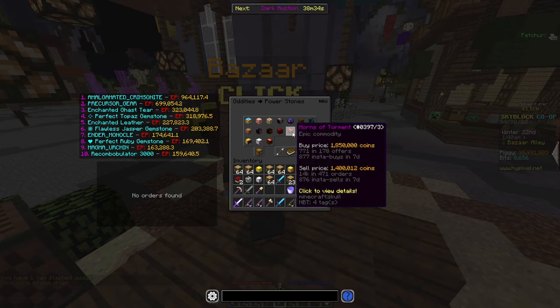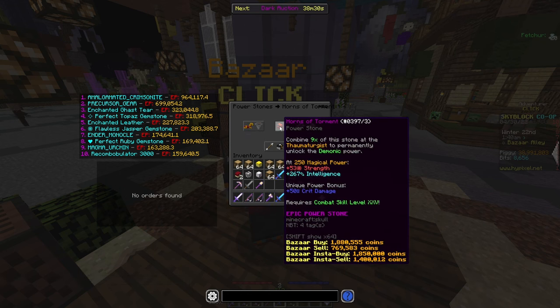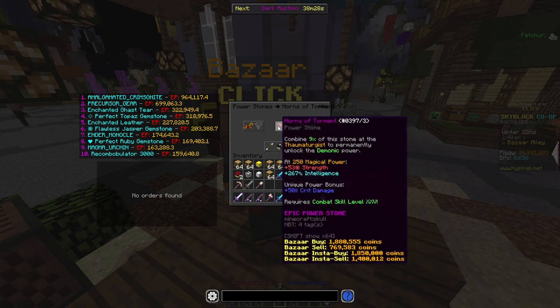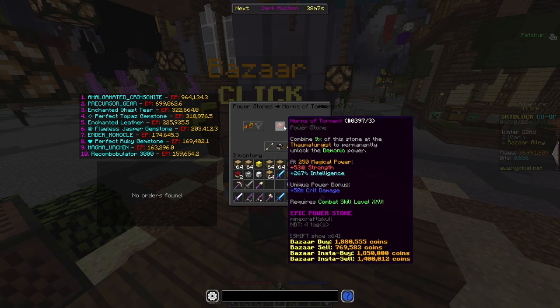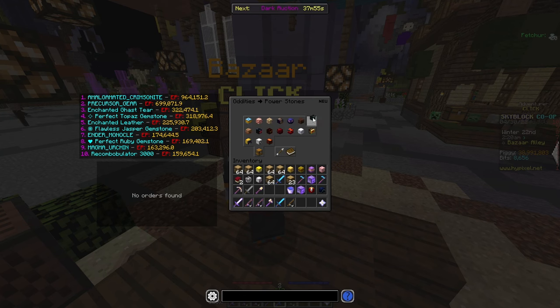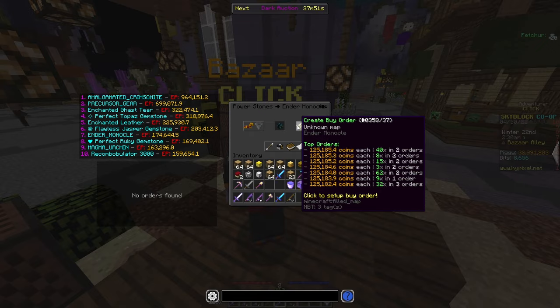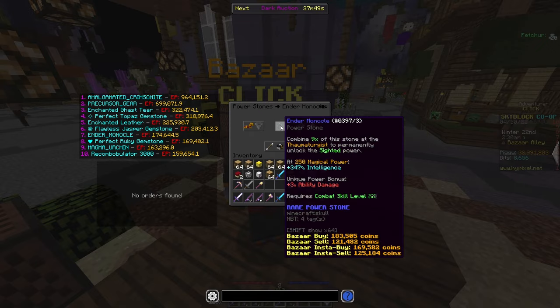But it will be incredibly expensive. So if you can't afford it, the Horns of Torment also give you a ton of intelligence at a significantly cheaper cost, and it even gives you some strength and crit damage. But if you only need intelligence, then the Ender Monocle is the way to go with 347 intelligence. Not as good as Eccentric Painting, but definitely still awesome and is much cheaper. So I highly recommend it.